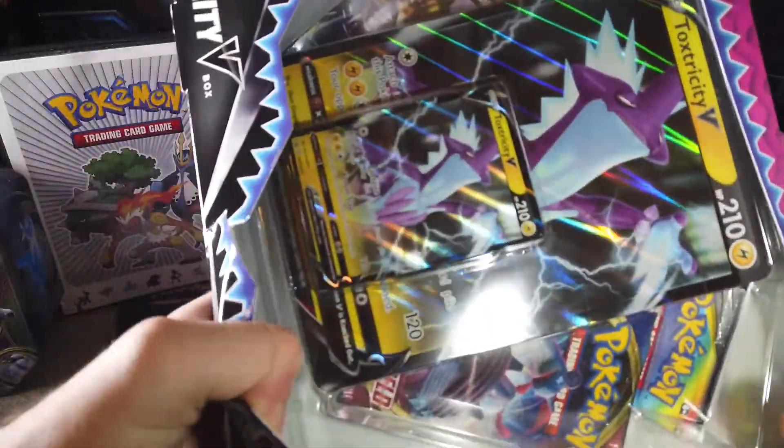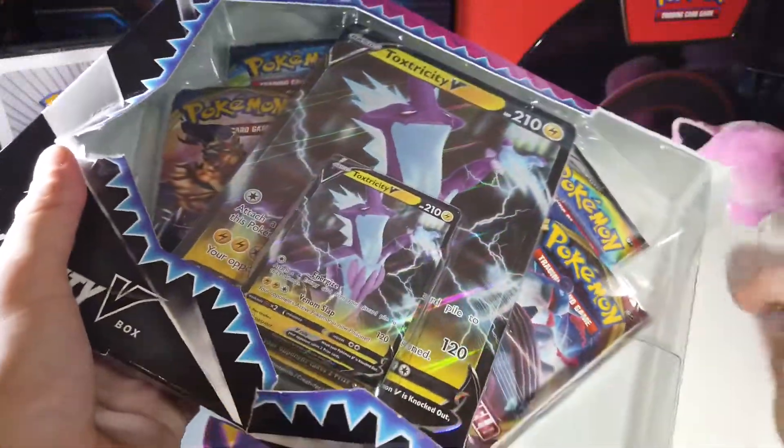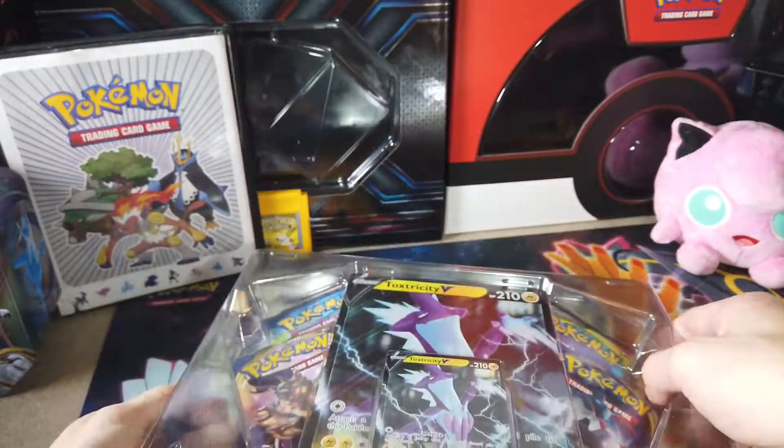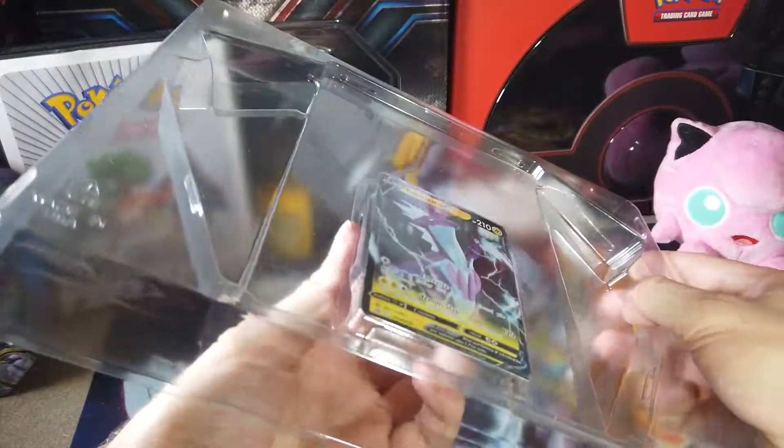The Toxicity Box looks like it has Cosmic Eclipse, XY Evolutions, and two Sword and Shield packs in here. Honestly, I'm most interested in the promo.